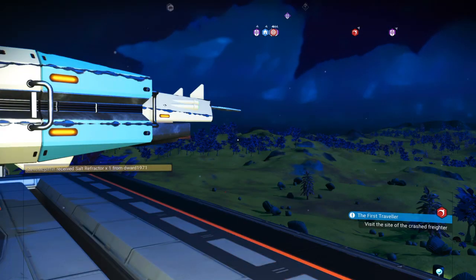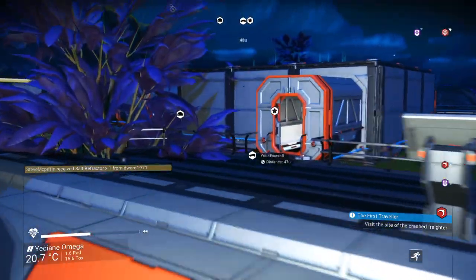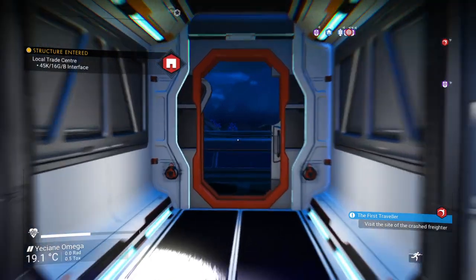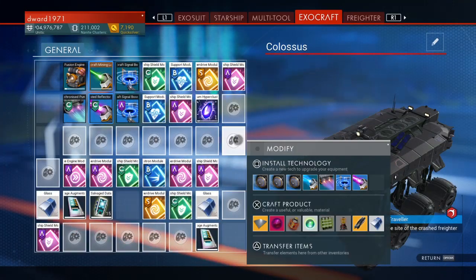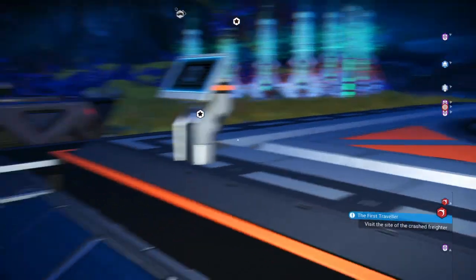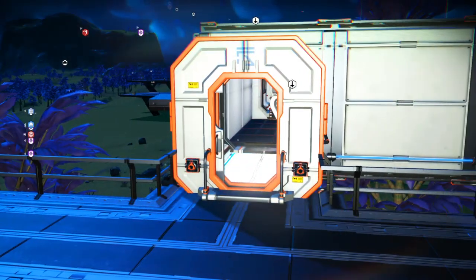It's another way of doing it — you can use the refiner method or you can use the Exocraft. It's just another way of duplicating items at this moment in time. We sent the Salt Reflector, so let's go back within range of our Exocraft. And there's the hypercluster. So there you go — that's how you use your Exocraft to duplicate items.